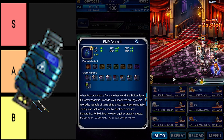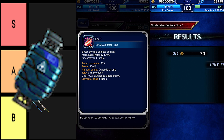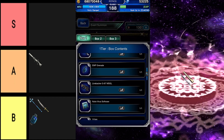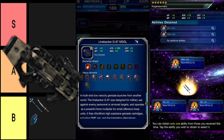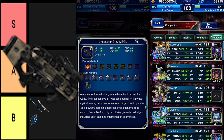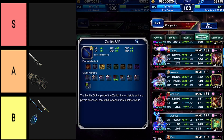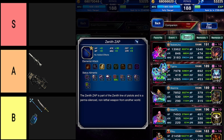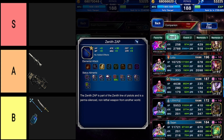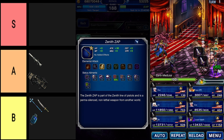The EMP Grenade has an attack stat of 45 and a possible boost by 60%. Any unit holding it can use the ability EMP, increasing their physical damage against machine monsters by 100%. The problem? It only lasts for one turn, so I can't recommend it for anyone. Linebacker G87 MSGL is a 100 attack stat gun with the fire element imbued into it — it just so happens to be the strongest fire elemental gun in the game, so make sure to put that on your list. The Zenith ZAP is a gun with 30 attack; it has the lightning element but no machine killer. Instead, it has an 80% chance to paralyze your opponent — and I can't recall a time in Final Fantasy Brave Exvius where I thought, man, if only I could inflict paralysis!